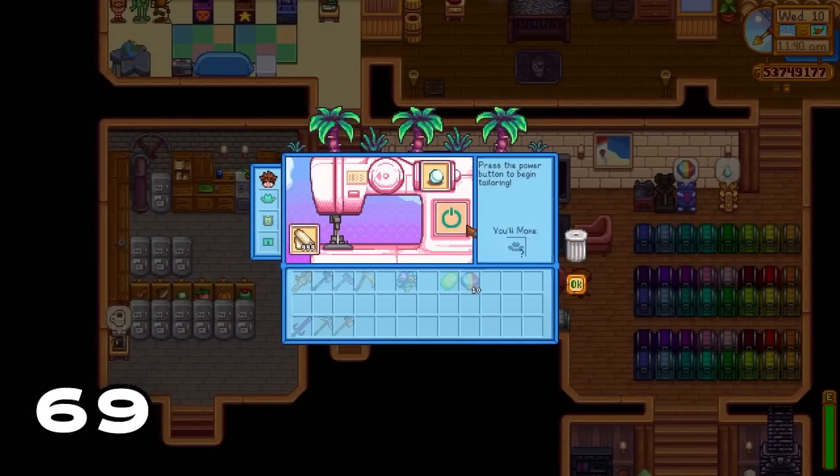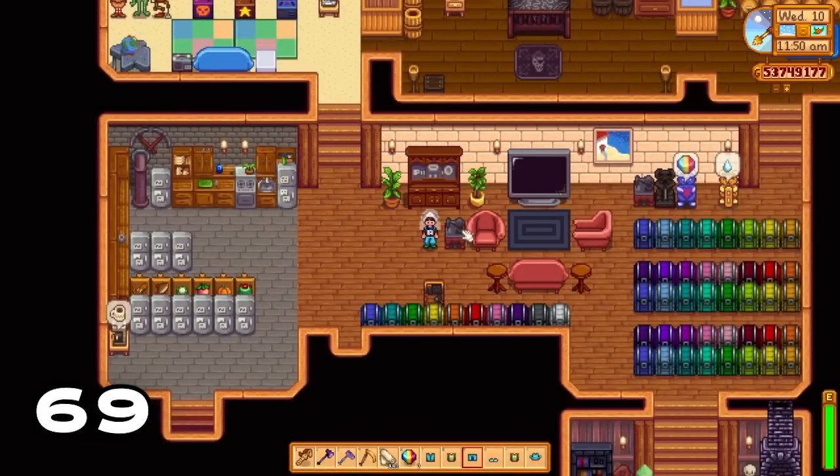You can make some really cool items using the sewing machine. Use a pearl with cloth to make a bridal veil, a bouquet with cloth to make a really cool suit, a radioactive bar with cloth to make radioactive goggles, and a prismatic shard with cloth to make prismatic clothing. The bridal veil and suit are really cool especially if you want to get married.